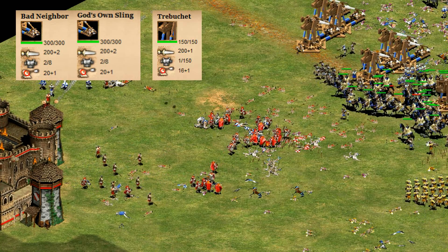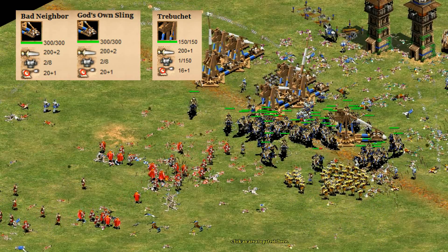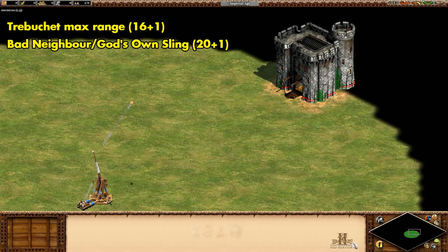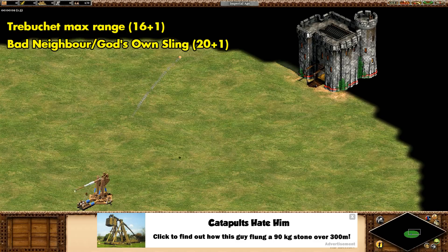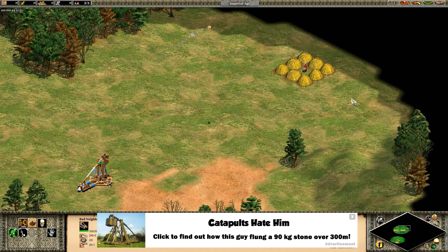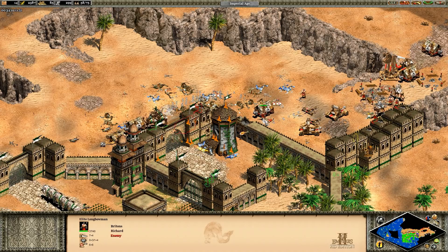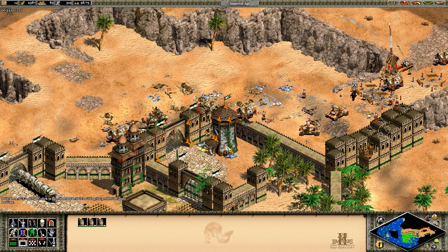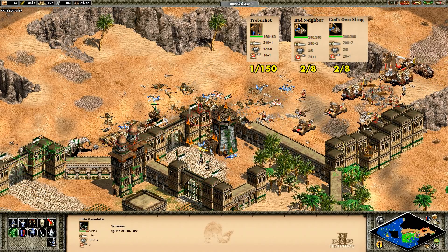Number seven is Bad Neighbor and God's Own Sling. They both have 50% more HP than the standard trebuchet, but their real advantage is their 20 range. If regular trebuchets can launch a 90-kilogram projectile over 300 meters, this variation can do 400 — that's the furthest range in the game. On top of that, they're also 100% accurate. You run into both of these special trebuchets during the final mission of the Saladin campaign, though luckily they're fairly easy to destroy considering their strangely low pierce armor.